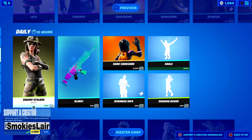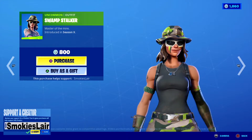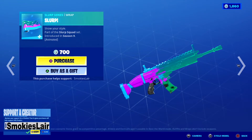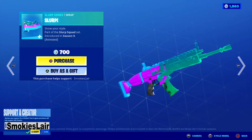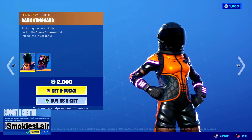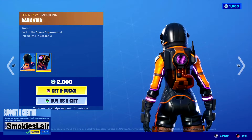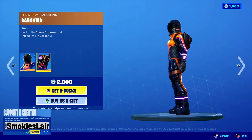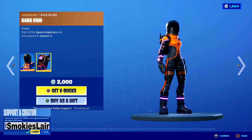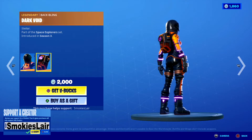Moving on down to Swamp Stalker — she's pretty sick, her glasses are huge though, but overall not that bad, I like it. Then we got a Slurp — not bad, I kind of like that effect. Then we got Dark Vanguard — I love this and I love the back bling. Only issue is it's as bright as the other ones — those little strips end up giving your position away pretty easily, but overall love the skin.